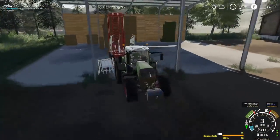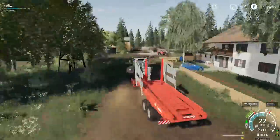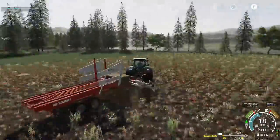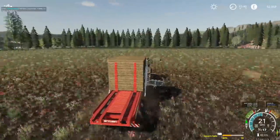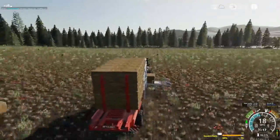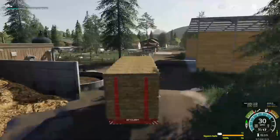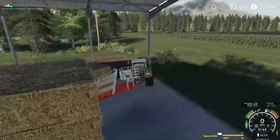That is our third stack of bales off this field, so we're already up to 48 bales off this field, and another stack and we're surpassing — in fact we're already surpassing — the number we got off the other field. And it's not really surprising: this is a much bigger field and had a much higher yielding crop than the other field, so that makes a lot of sense.